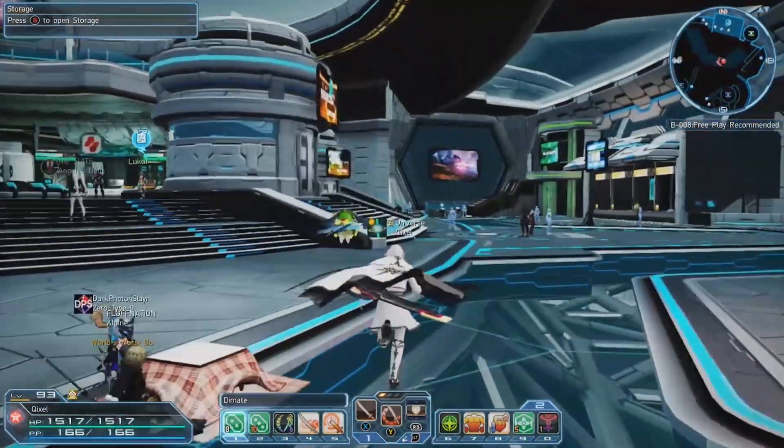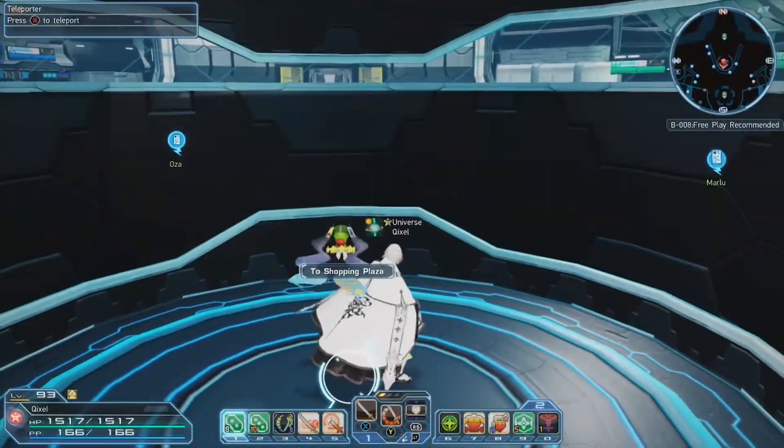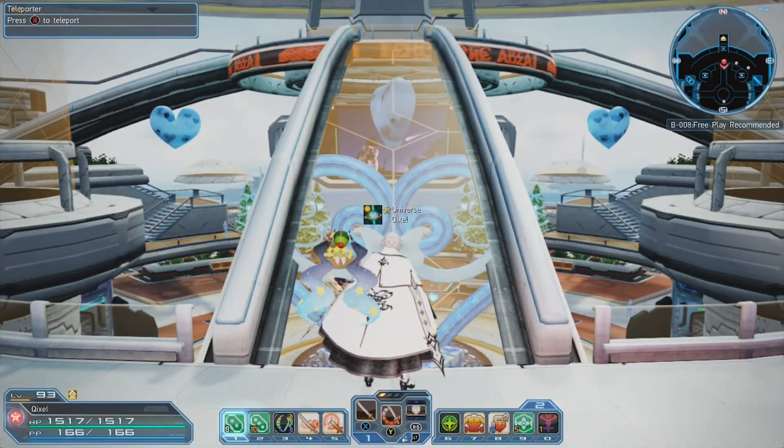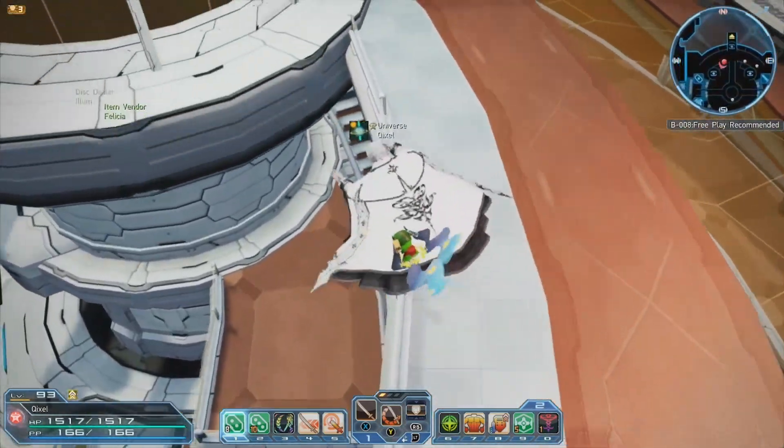After you've got all eight, make sure you're in PSO2 Classic and make your way to the shopping plaza. On the second floor, there is a badge and memory exchange vendor with whom you can turn all these in.